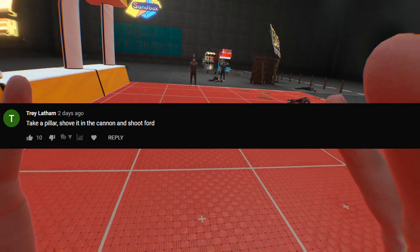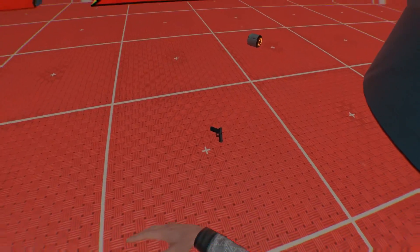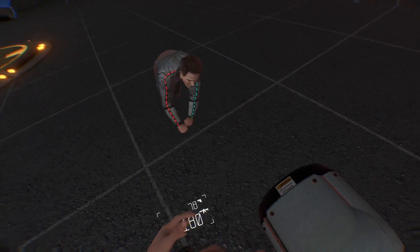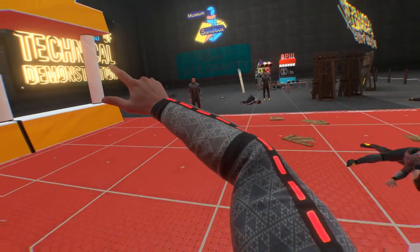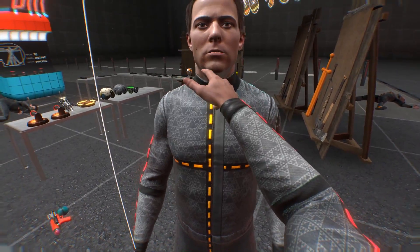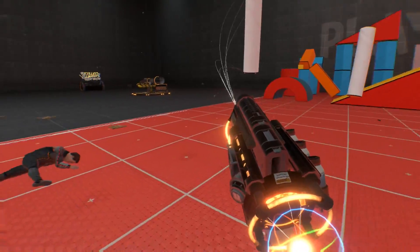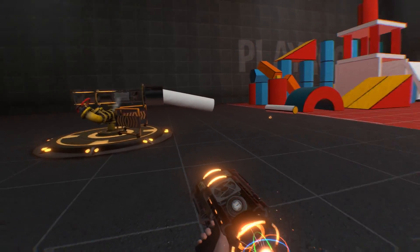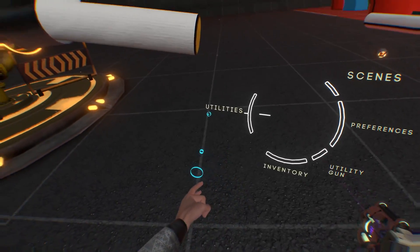Take a pillar, shove it in the cannon and shoot Ford. Hey, that is a brilliant idea — why did I not think of that? He's mad at me for pushing him around with the trolley. We need to put him out of his misery. I'm so sorry for torturing you like this. That thing should be big enough to fit one of those pillars. Why have I not thought of this? Why is your balloon upside down — you're supposed to be my helper. These are the things. I think he just gave me a kiss. We need this, and we need to put it in here. Oh, it fits! I can load it into the cannon — it's a little bit wonky but it fits.